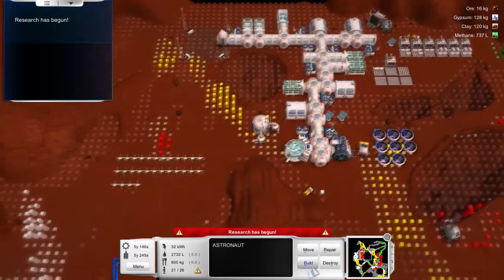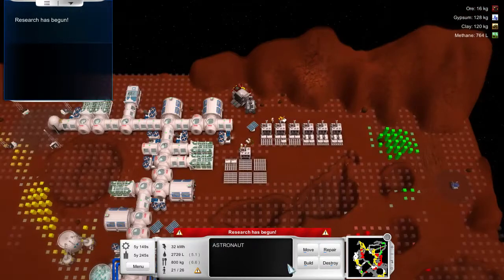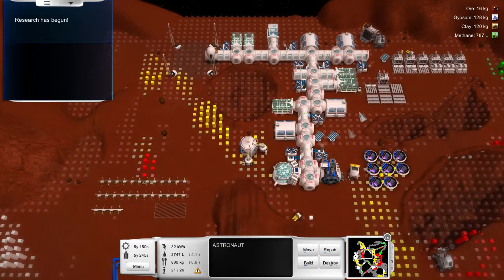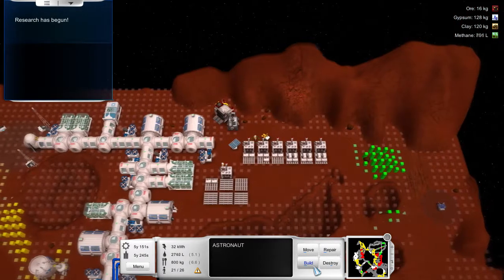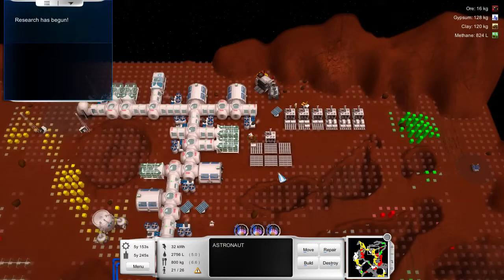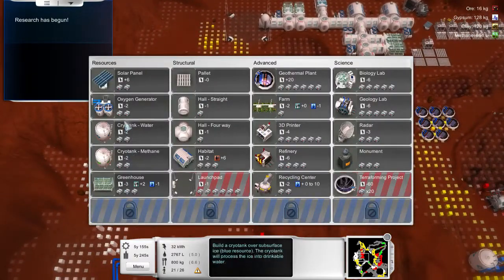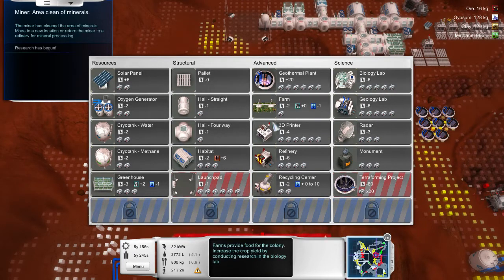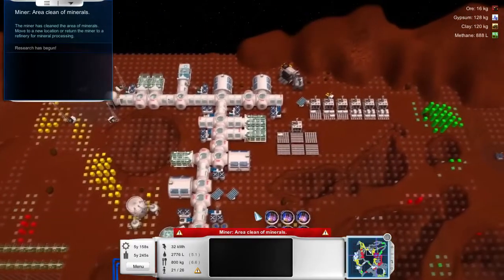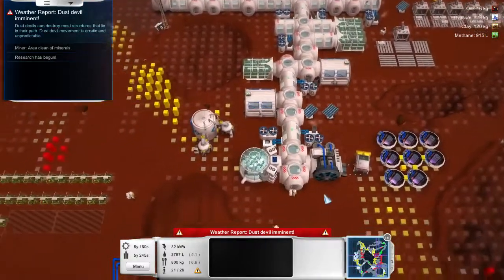Let's start building some more farms — farms for days! Let's switch to another guy and tell him to build another farm right here. Both of these guys are building farms, at least I hope so. Let's grab him and have him put a farm right here — there we go, three more farms. It's going to be a lot more food and a lot more room for people to come in and have their good old times.